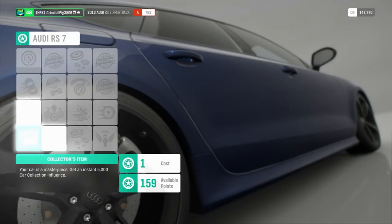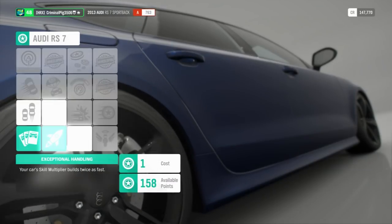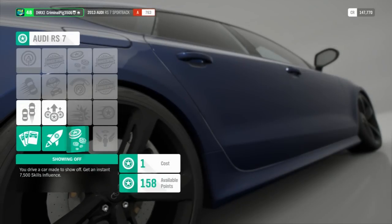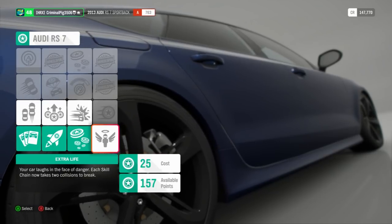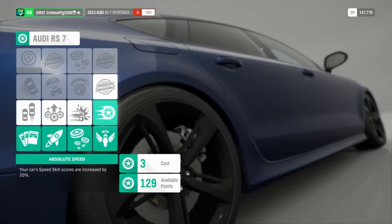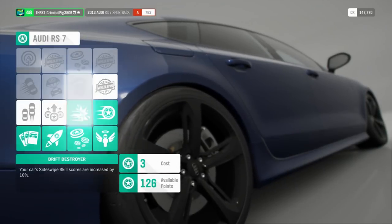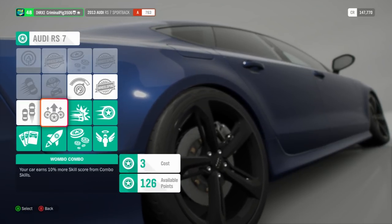What does this do? Get an instant 5,000 car collection influence. I'm hoping we can buy all of these. Your car's skill multiplier banks twice as fast — that's good. You drive a car made to show off — get an instant 7,500 influence, we've got that one now. Your car laughs in the face of danger — each skill chain now takes two collisions to break, that's quite good. Your car's speed skill scores are increased by 20%, that's quite good. Your car's slide-type skill scores are increased by 10%, and your car earns 10% more skill score from combo skills.